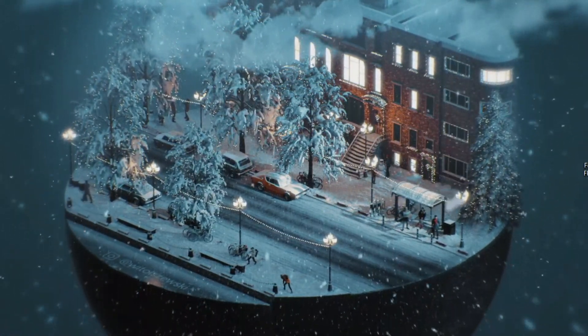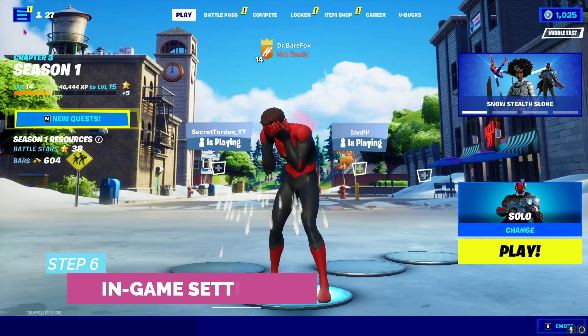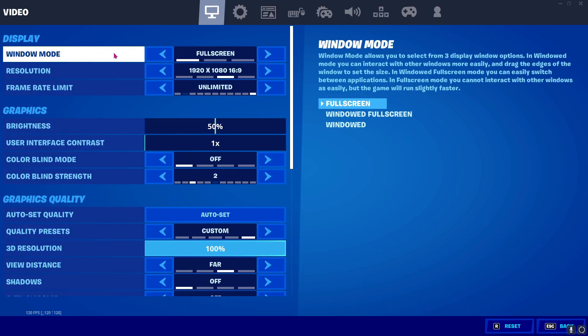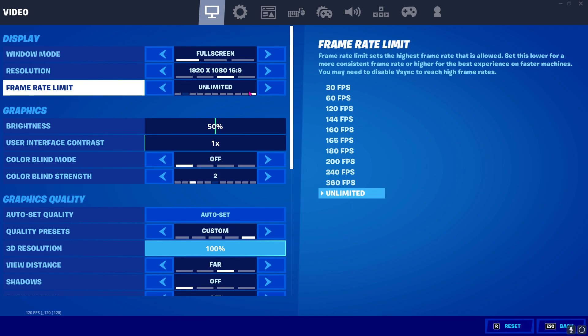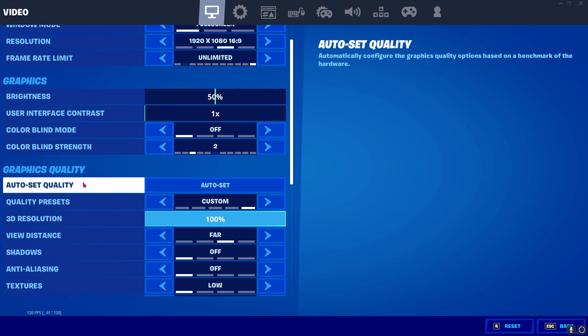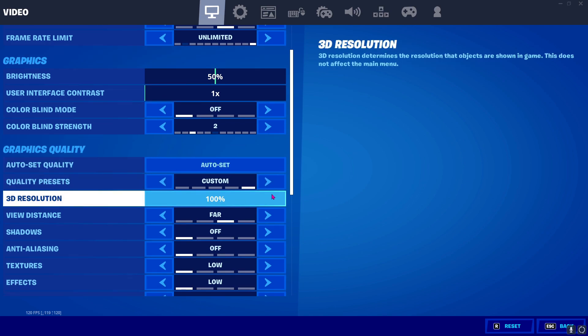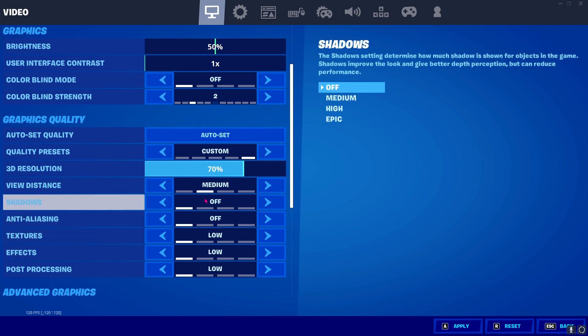After restarting your PC, jump into Fortnite and let's do the in-game settings. Go to Settings — for Window Mode I highly recommend Full Screen, for Resolution set it to your native resolution, and for Frame Rate Limit set it to Unlimited. Scroll down for Auto Set Quality and for Quality Preset make sure to put it to Custom. If you have a very low-end PC you can take the resolution down to 70%, and for View Distance I highly recommend Medium with everything else set to Low or Off.